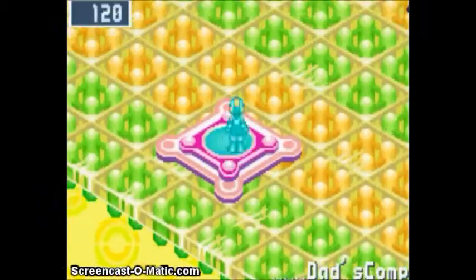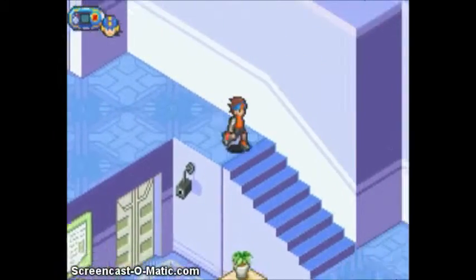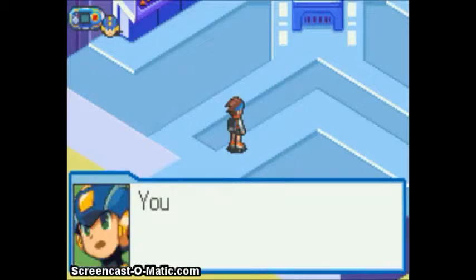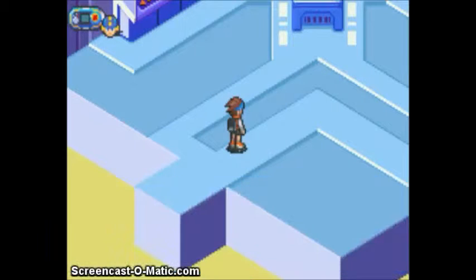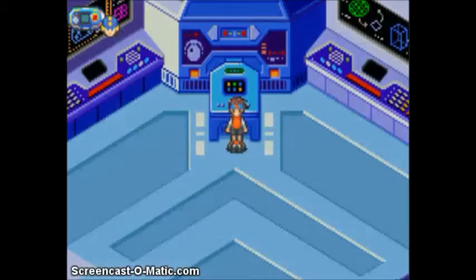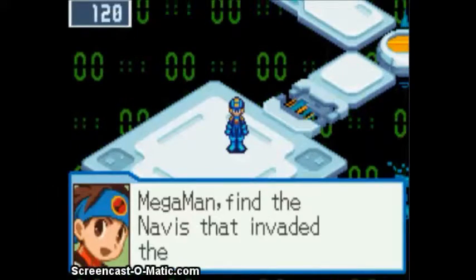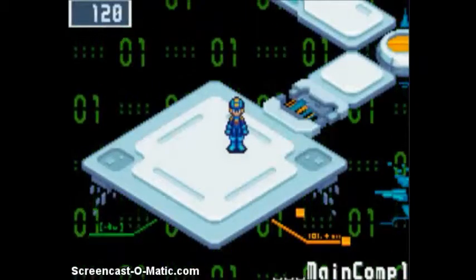So let's just head right back out here and head down to where we need to be. Now I like the quote-unquote dungeon that's coming up — I call it dungeon — because I really like the gimmick of it. So we're looking around, we don't see anyone, so that's pretty odd. Welcome to Scilab server, or mainframe. This has one of my favorite gimmicks of all time: a password system, and a pretty easy password system at that.